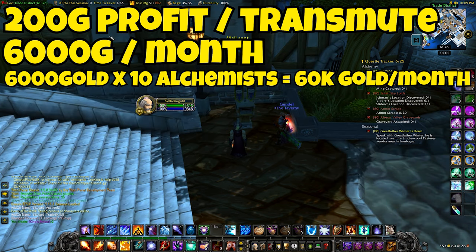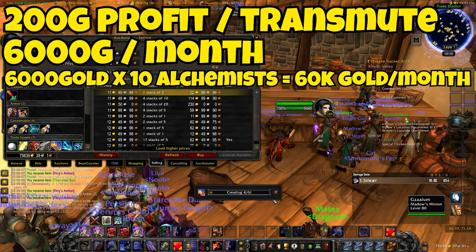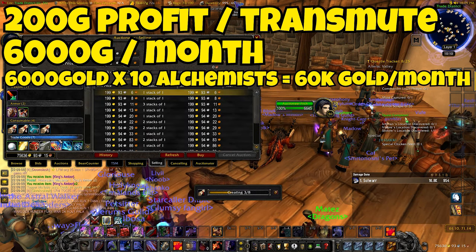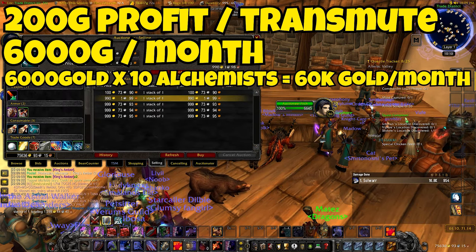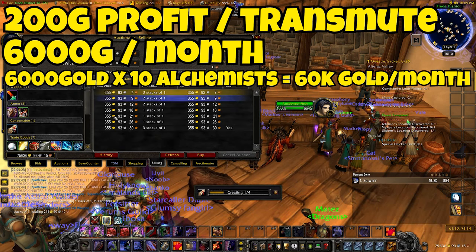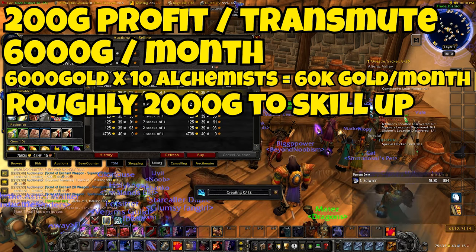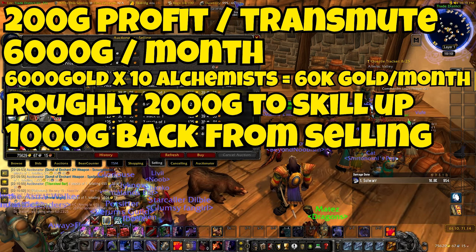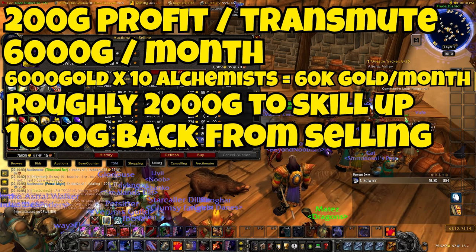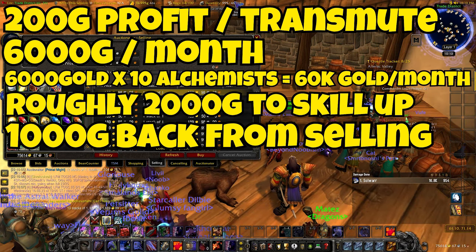Now you might not have 10 characters like me, but I'm talking about this to showcase my personal gold making strategies in Wrath and to show you how powerful Alchemy really is. The kicker is your alts don't even have to be level 80 — if you have a level 65 alt, you can skill up Alchemy and start raking in profits. It's also incredibly cheap to set up. After setting up 10 Alchemists myself, the average I've spent skilling it up from 1 to 450 is 2,000 gold, and I usually get about half of that back once I sell all the consumables made while skilling up, so it actually only costs about 1,000 gold per character. Referencing that back to the 200 gold daily profit, you break even after only about 5 days and then start raking in profits.